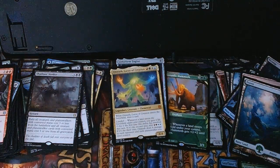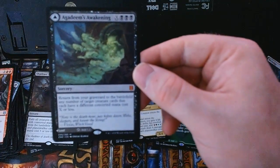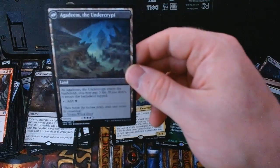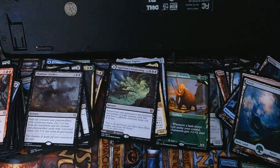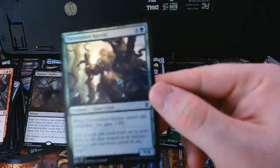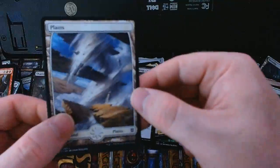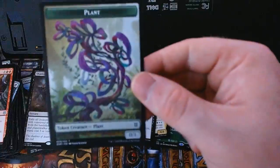Since there was no modal card, our rare is actually one of the mythic cycle: Agadeem's Awakening. On the back it is Agadeem, the Undercrypt — so this can come in untapped to tap for black, or I can cast this big ridiculous spell on the other side. There is also a foil Turntimber Symbiosis and a full-art basic Plains. And on top of that we have a plant token.